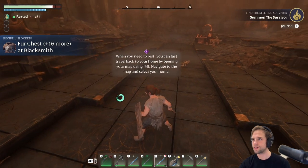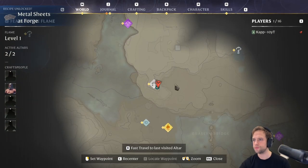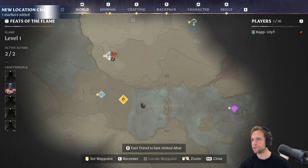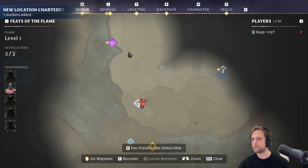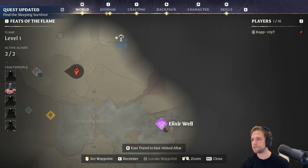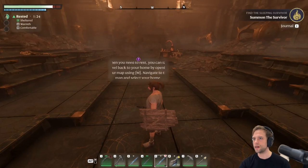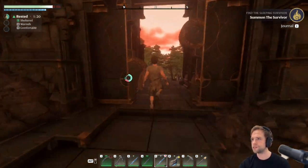When you need to rest, you can fast travel back to your home by opening your map using M. Navigate to the map and select your home. I kind of don't want to do that, because I have to re-go all the way here. Maybe we're done for now here? Or should we explore a little more? Yeah, let's explore a little more. I'm guessing that's it for now here — we just needed to wake him up.